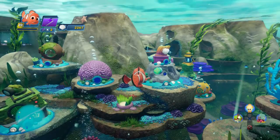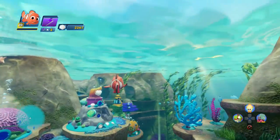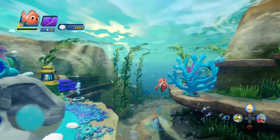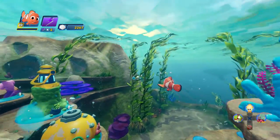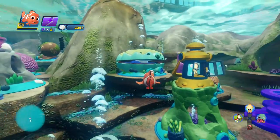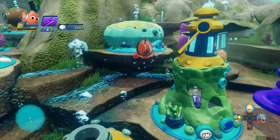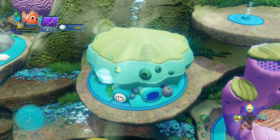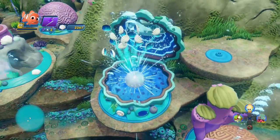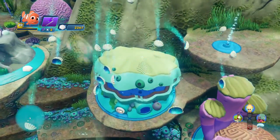Hi guys, Yao Chi here and welcome to our latest Finding Dory playset playthrough. Just hanging out in the Morro Bay area again after I've done a bit of redesigning. I've invested in a couple of new buildings over here, one of which is a sort of collectible clam distribution point. We'll hit the button and see - pretty funky, and as I said it distributes shells and collectibles.